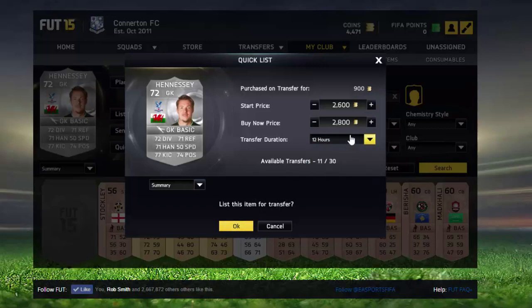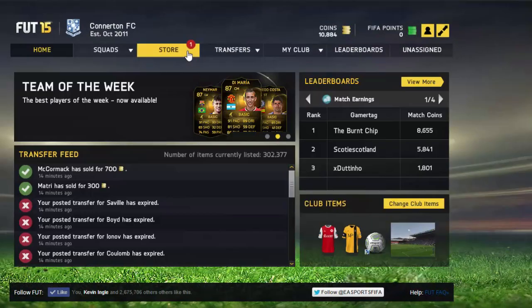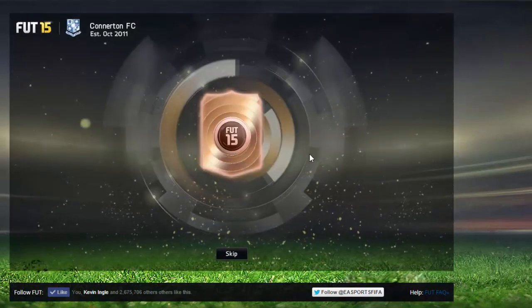Six hours in, when we come back, we're on 10k. Our daily gift was a bronze gift pack, so nothing too special — you only get four cards.